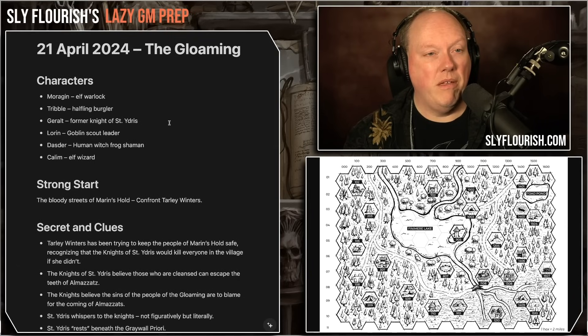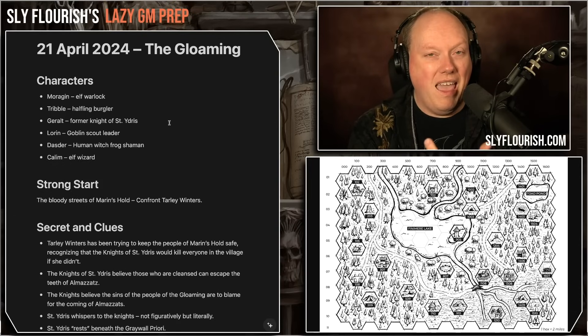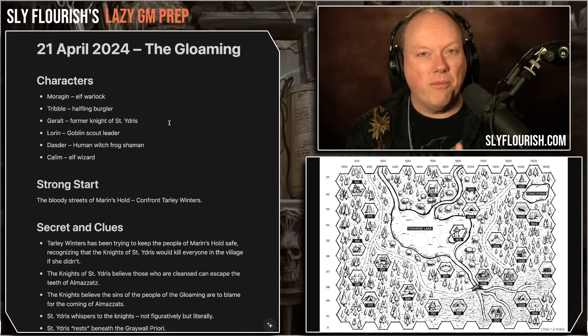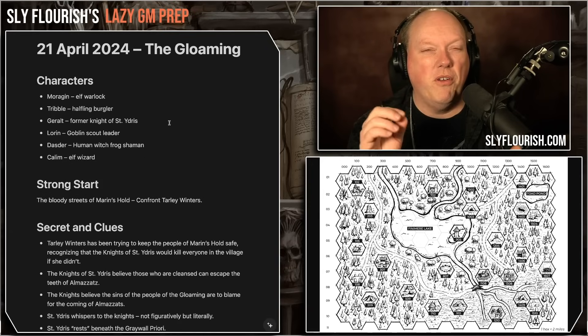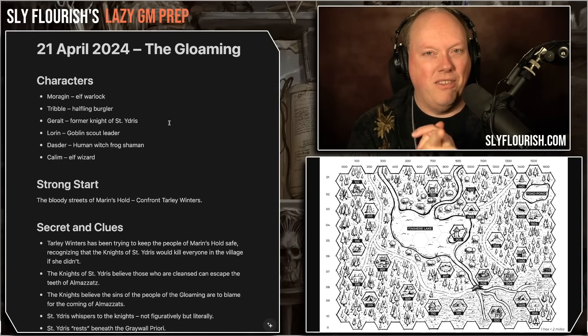Friends, thank you all for hanging out with me today while I prepared for my game. If you enjoyed this show, please consider subscribing to the Sly Flourish newsletter — you get a free adventure generator and a free RPG-related email with links to all my work. You can also join the Patreon for a dedicated Discord server, monthly Q&A, tools, adventures, source books, and books of tips. You can also pick up my books: Return of the Lazy Dungeon Master, the Lazy DM's Workbook, Lazy DM's Companion, Forge of Foes, and more at the Sly Flourish bookstore. Links are in the show notes. Have a great day and get out there and play an RPG!